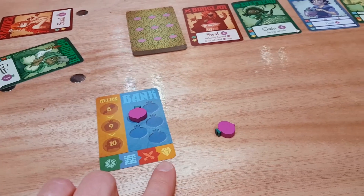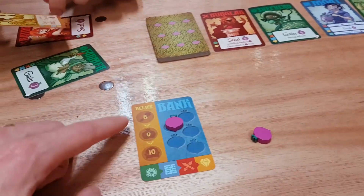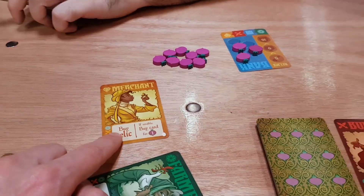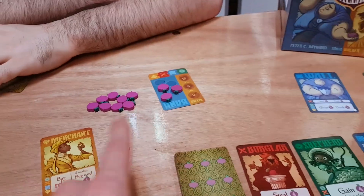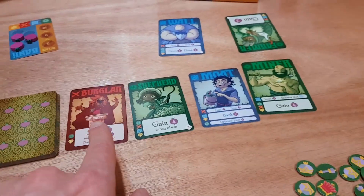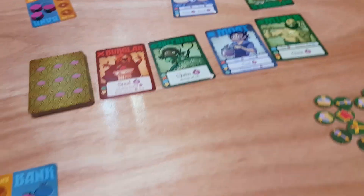Finally, the merchant card — this is what it's all leading up to, because if you want to buy a relic, you have to play a merchant card. I don't think anyone did this turn, but imagine someone had played a merchant card. If you have enough to buy a relic, then you have to — you cash in your turnips and take one of the relics. But if you don't have enough, then you have to buy a card from the middle.